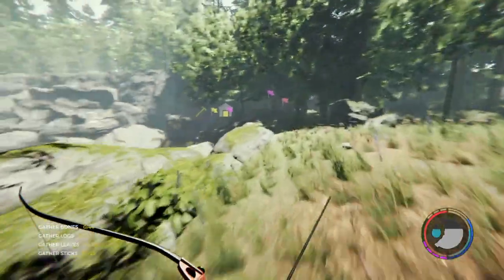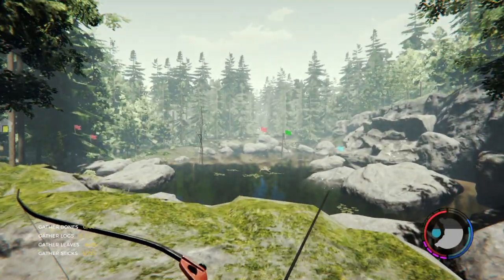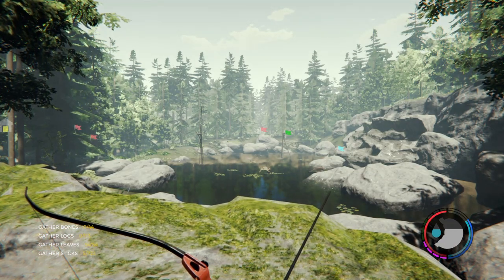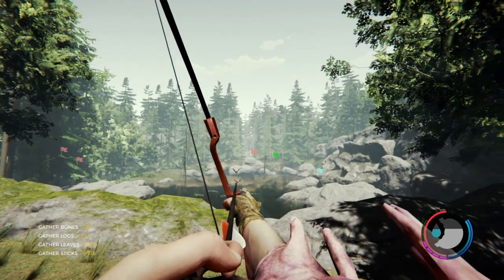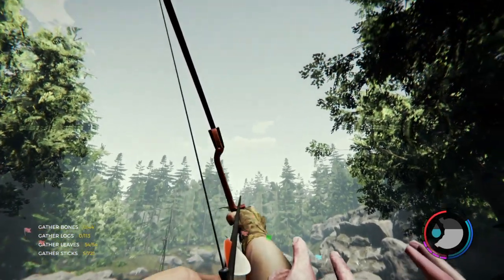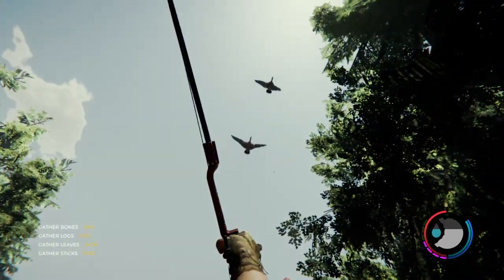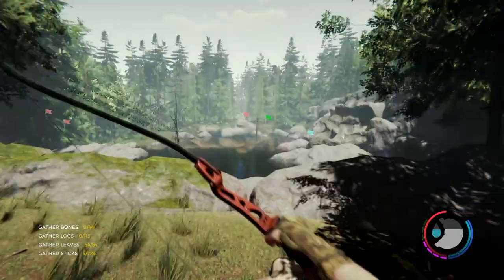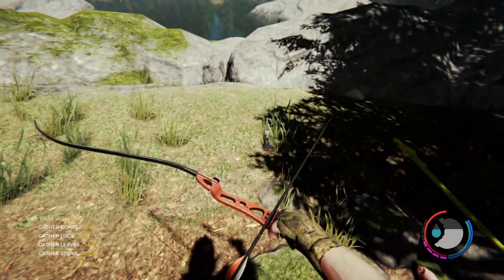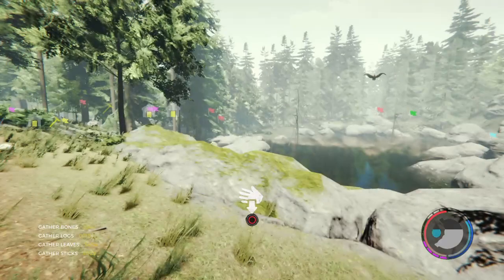When they take off, generally they take off in this direction, which I think they're about to do now. So just stand here, aim with your arrow. When you're sure they're over and out of the water, fire. It's a bit hit and miss depending on your shooting and the angle.